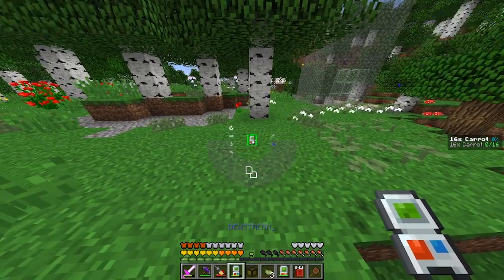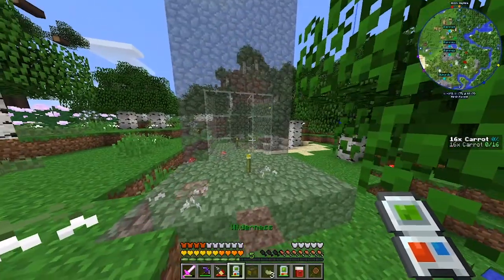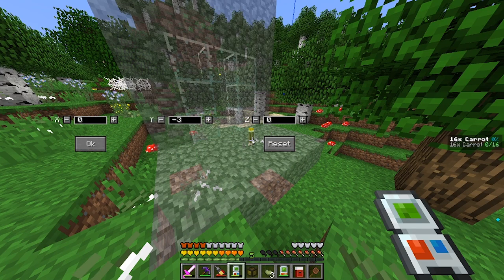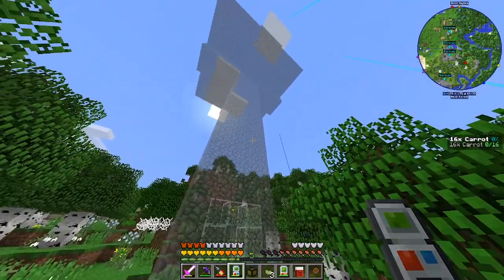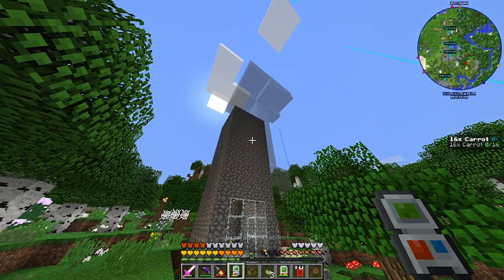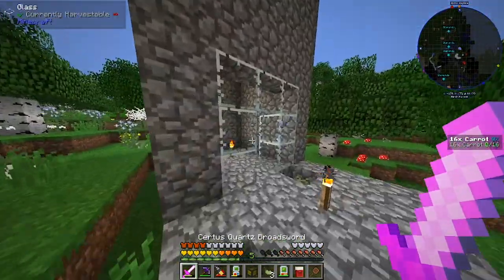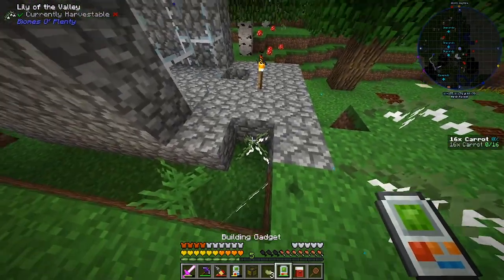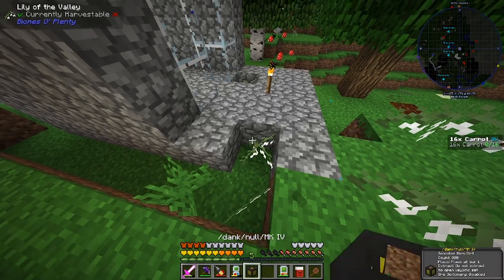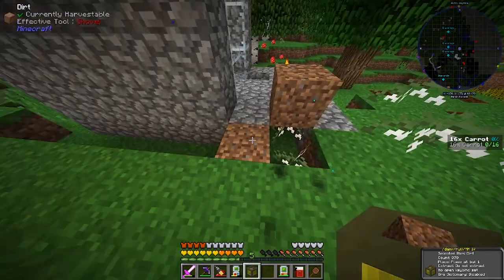I can once again anchor this and make sure it's in a spot we're comfortable with. We'll leave it there. We'll place it. There we go, it's all in — that's just it rendering. It places all at once. As you can see, some blocks it won't replace — flowers that can't have a block placed on them stay, whereas grass gets replaced.